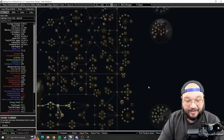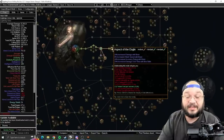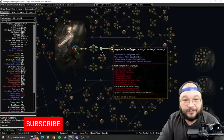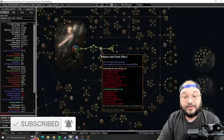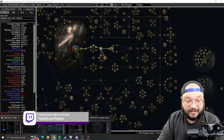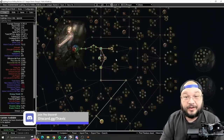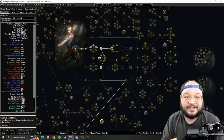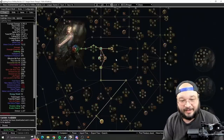Act 1 follows the basics of the Ranger tree. I like picking up Aspect of the Eagle early — it gives a lot of damage and helps with the Brutus fight. Same with Heart of Oak: both give damage, sustain, and life. I path into the mana and flask effect nodes. Primal Spirit doesn't need to be taken right away; I like having it by Act 4 to maintain my auras.